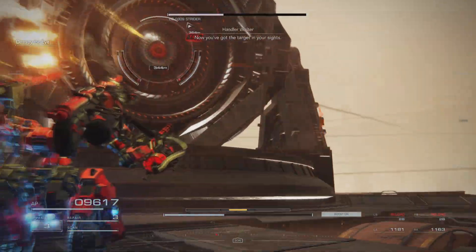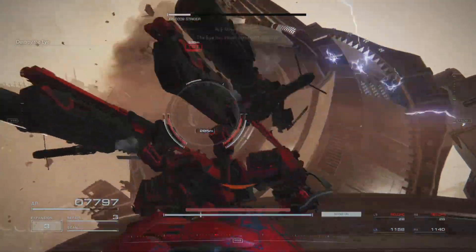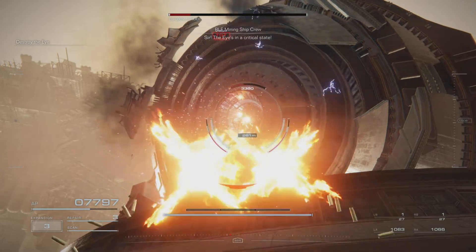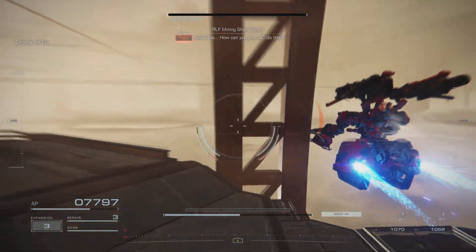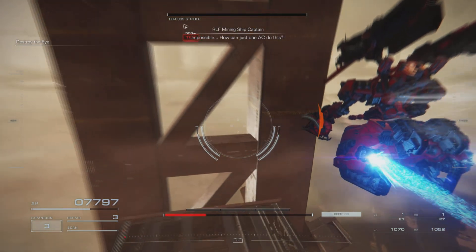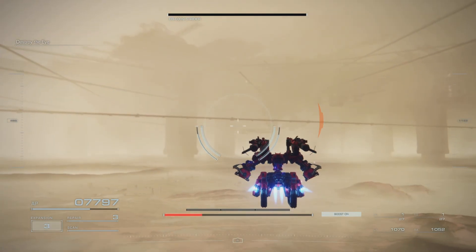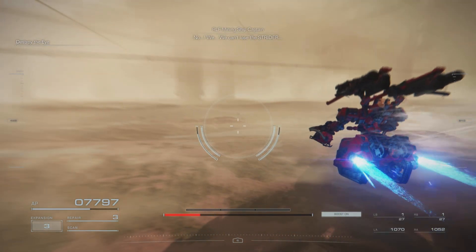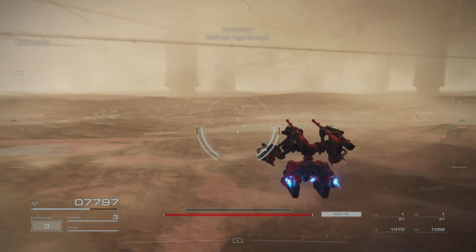Now you've got the target in your sights. The ice shield is taking enemy damage. Time to trap us in! How can just one AC do this? Sir! No response from the Eye! No. We can't move the Strider! Confirmed. Target destroyed.